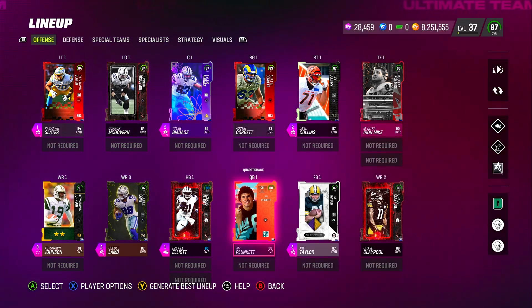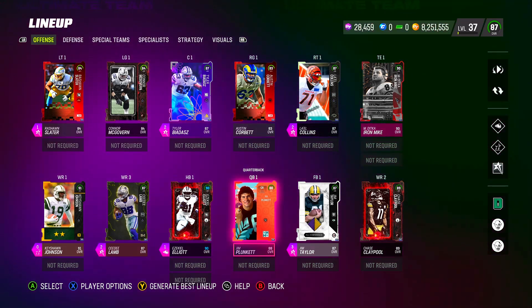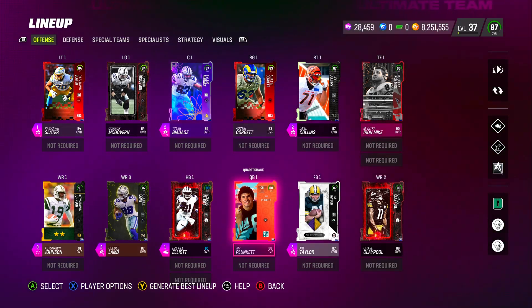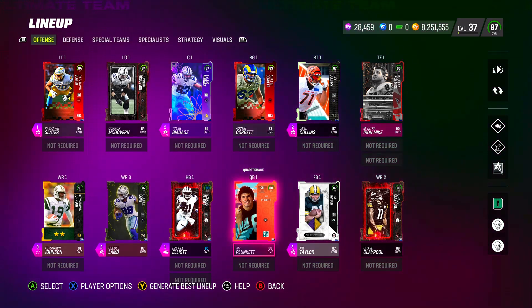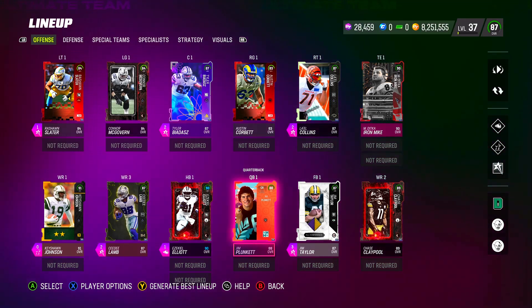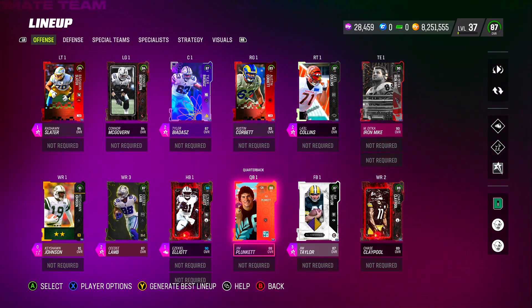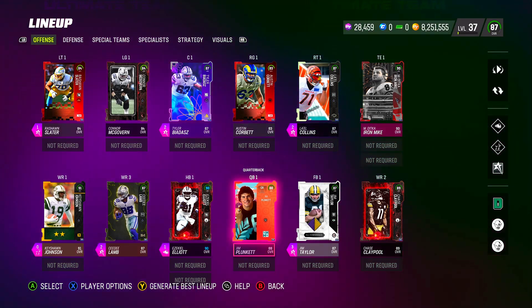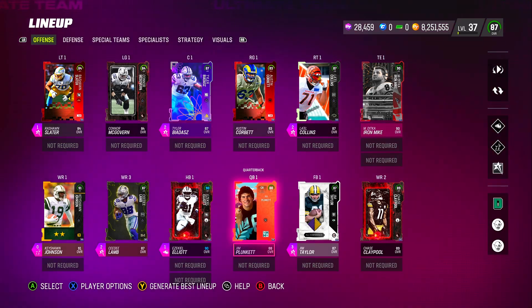We're going to start off with the QB. We got Jim Plunkett — you can actually get him for playing Hispanic Heritage solos. There are about five players they're going to offer you guys, and they're all going to go up to 88 overall. Keep in mind, once you get to level 41, you're going to get a 92 overall Josh Allen for free, and he's going to be one of the best QBs in the game. I'm already level 37, so I'll have him in about another week.